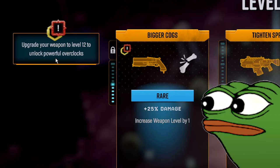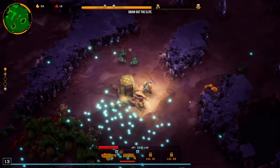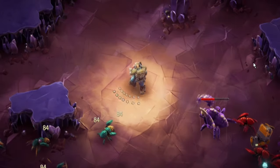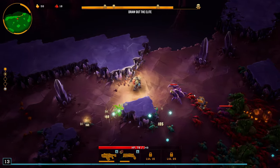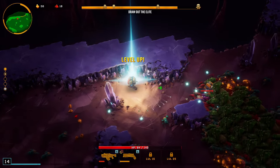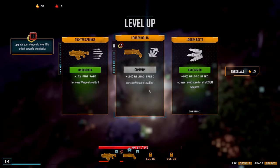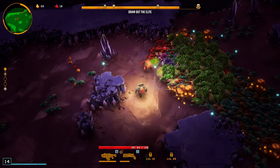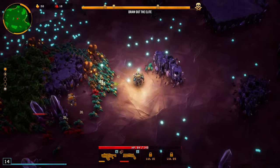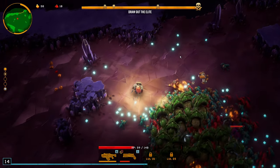Upgrade your weapon to level 12 to unlock powerful overclocks — oh hell yeah! Just give all the levels to the GK2. The best strat is probably just to run around in a circle. Is that a slasher? But he's purple — that's interesting. Also the grunts are red, that's interesting. Level up — reload speed increases reload speed of all medium weapons. I just want to keep leveling up the jury rig. I wish there was like a dodge button as well — that would be really nice. You can just like press shift to dash forward, there probably is something like that.